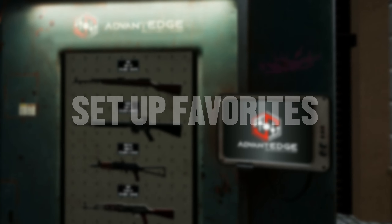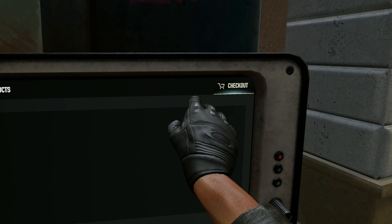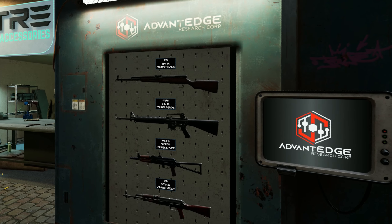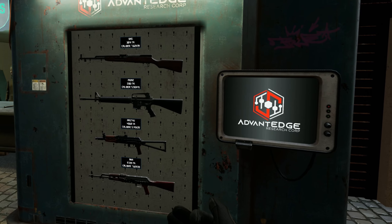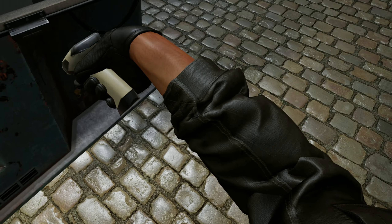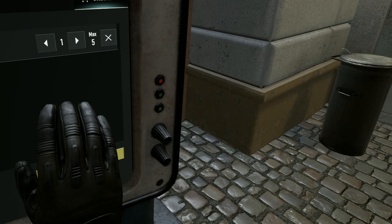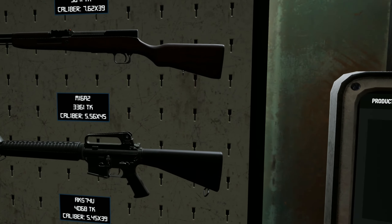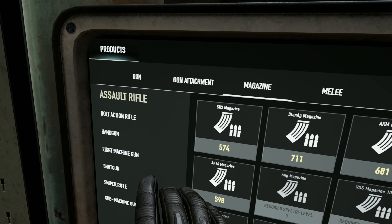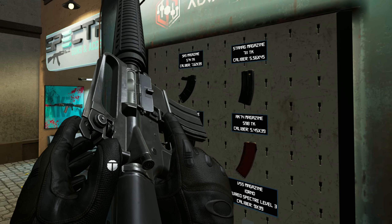Back at the market — let me show you how to set up favorites. It gets annoying going back to the market each time to purchase a weapon. We'll use the M16 as an example. To scan and buy normally, grab your scanner from your pistol holster, scan the item, and go to checkout. But for a more convenient method, let's set up a favorite: grab the weapon in your non-dominant hand, go back to the kiosk, choose the magazine category, grab the correct magazine, and insert it to rack the weapon with a round in the chamber.